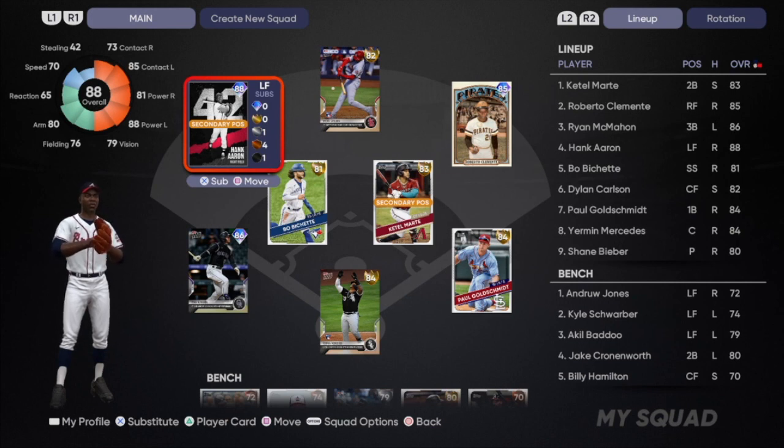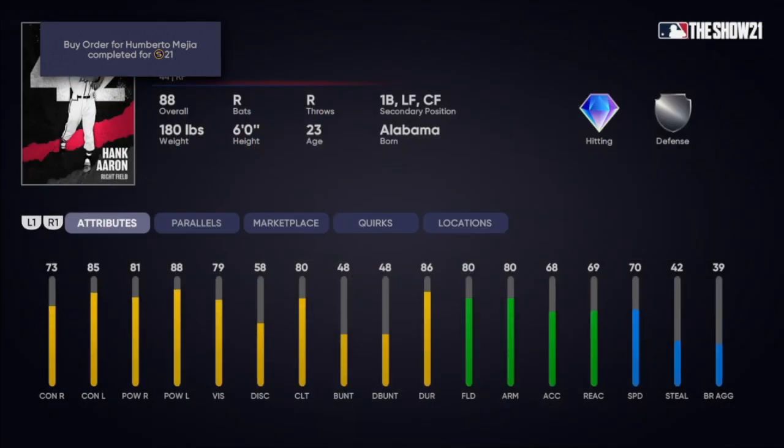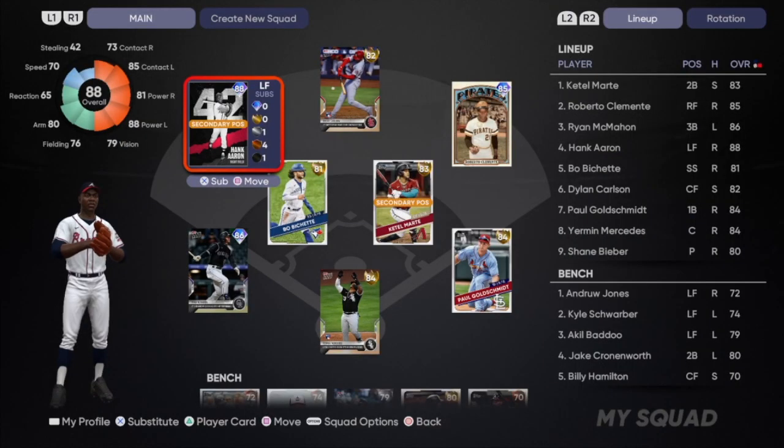Let's show you guys our Opening Day lineup. In left field we have the 88 overall 42 Series Hank Aaron. This card is obviously going to have great power — Hank Aaron hit the second most home runs of any player in MLB history — but he also runs decently well and plays good defense. He is a new legend this year so we'll have to see how his swing is, but I'm definitely giving him a shot.